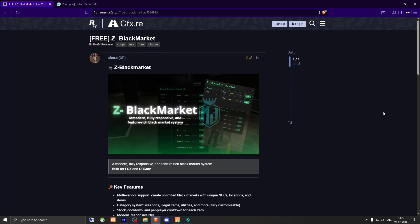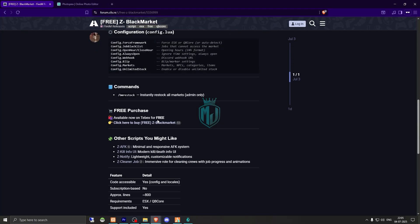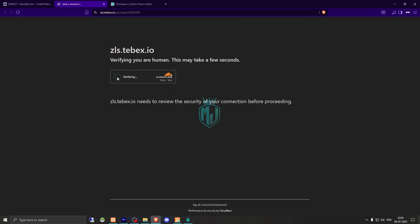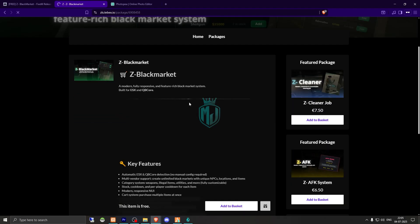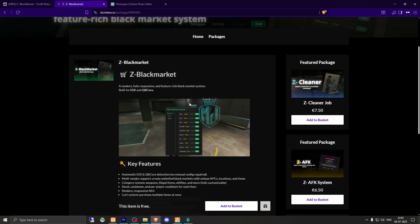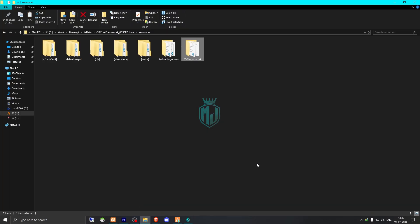Right here we have our script — Jet Black Market. We need to scroll down and we'll get to see the Tabx store link, so we can get it from here — it's completely free. After downloading, we need to simply extract this file to our resources folder.